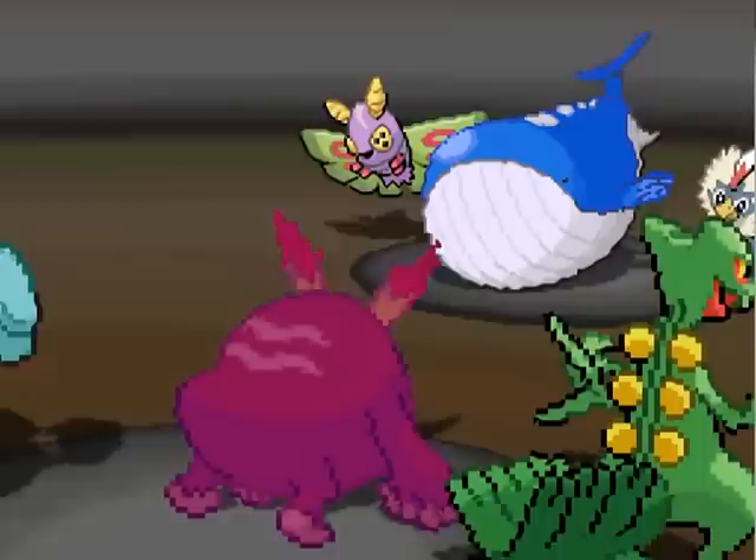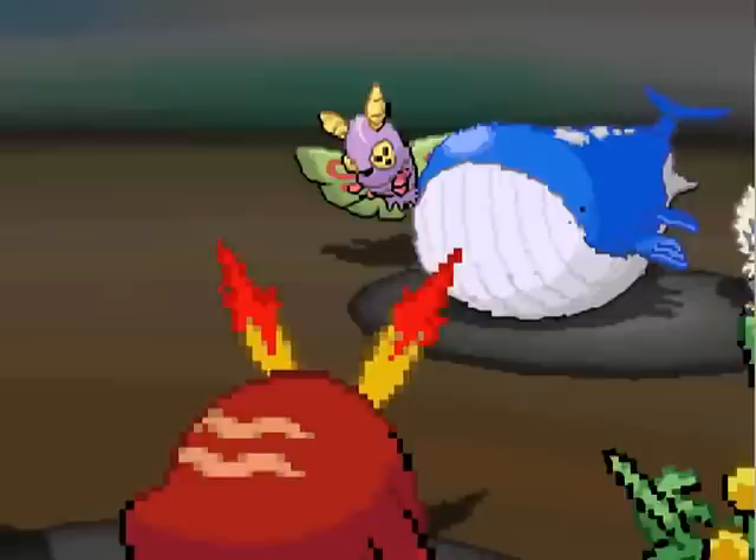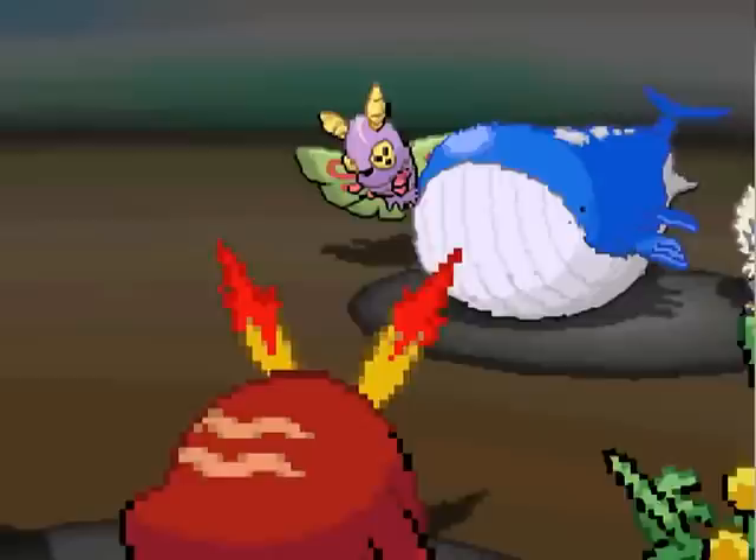Dustox uses Solar Beam, so it's reabsorbing sunlight — that means I gotta kill it next turn, or it's gonna hit awfully hard, probably against Golurk. So I go for the Mega Punch, and it's not working very well.